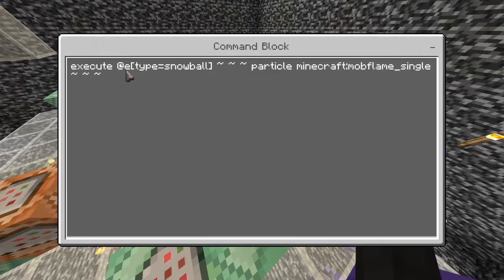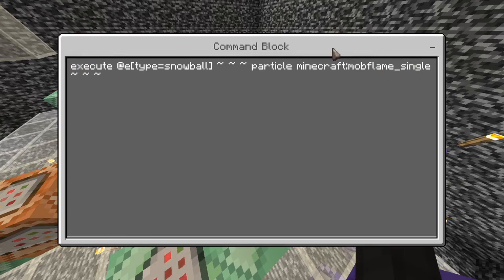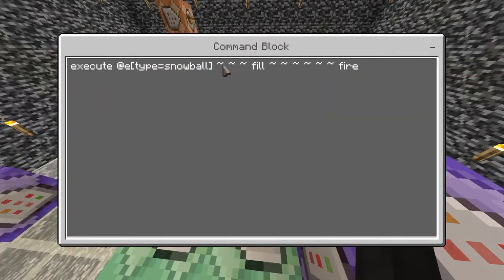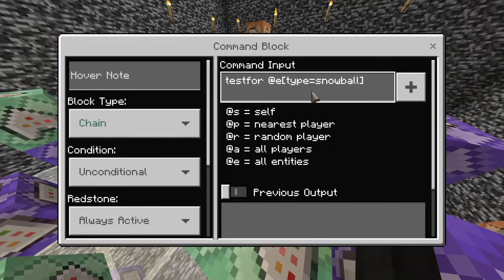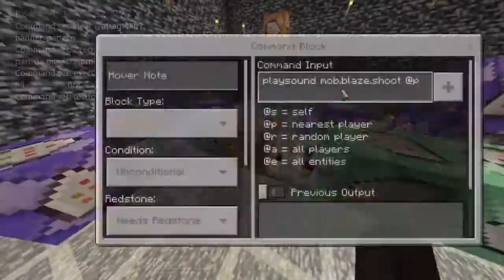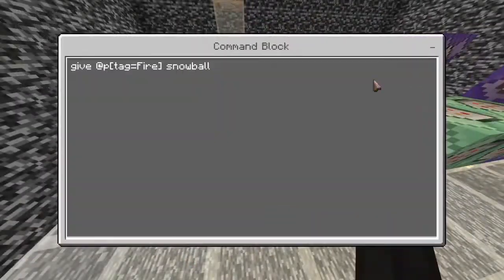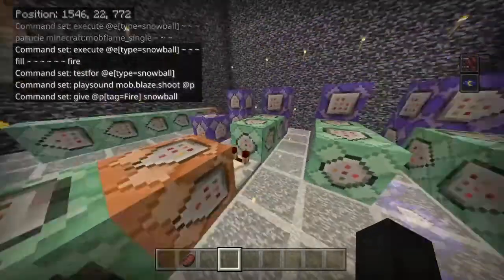Now this one is the fire one. Execute at E, type equals snowball. And then three squigglies — these squigglies, by the way, are basically just coordinates — particle, minecraft:mob_flame_single, and then the coordinates of where it is. So this means that it'll put the particle effect on the snowball's location. Now this: execute at E, type equals snowball, location fill — so this slash fill — and then the location of the snowball, and then the fire block. This one: test for at E, type equals snowball, which then gives off a comparator signal, and then it plays the sound of mob.blaze.shoot for at P so everyone can hear it. And then this one just slash give at P, tag equals fire, snowball — so after you've thrown the snowball, it gives you a new one.